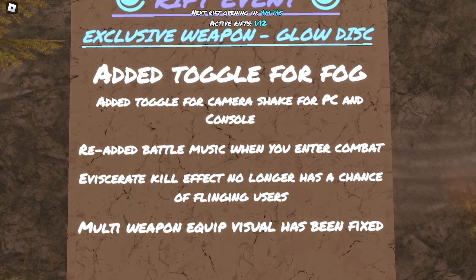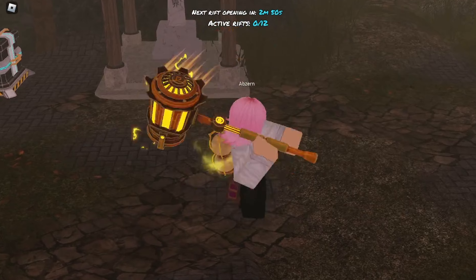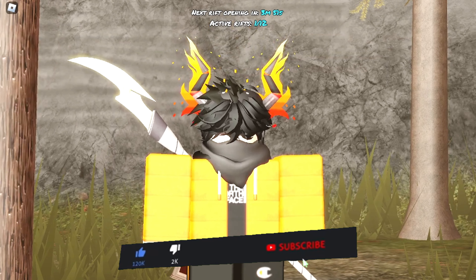They added a toggle for fog and a toggle for camera shake on PC and console. Here's a showcase of the kanabo that you find in the crates — oh my god, I want that. That's basically it for today's video.